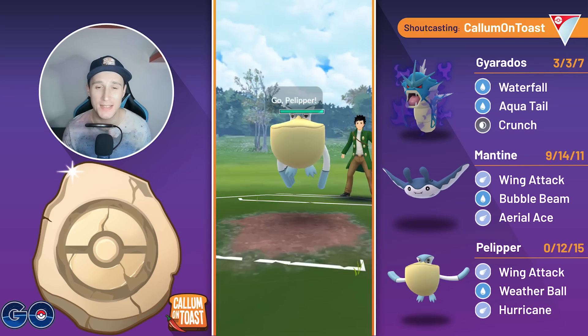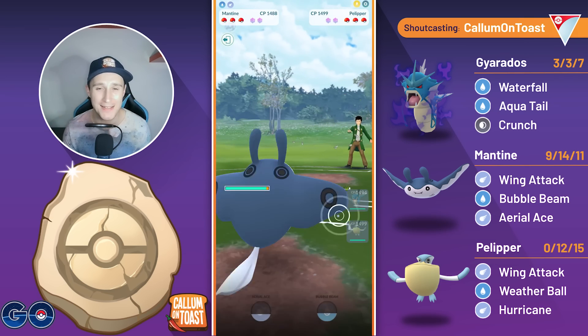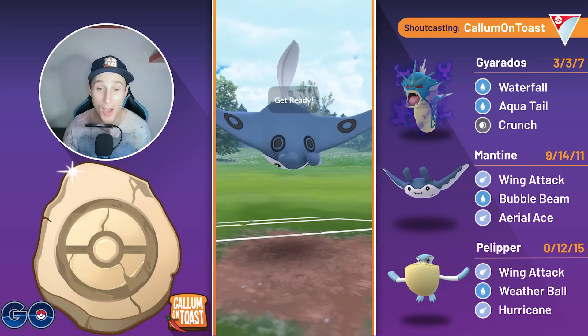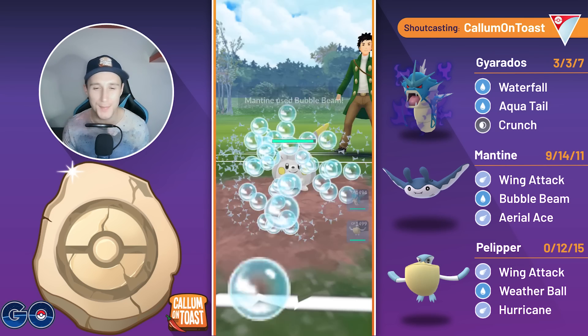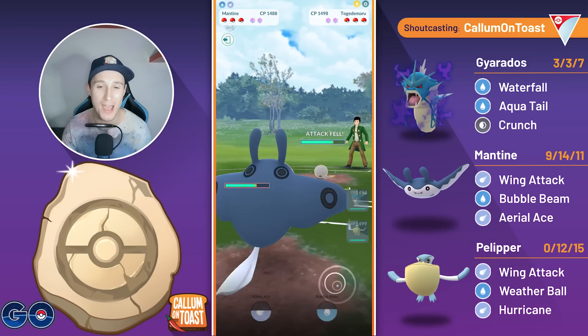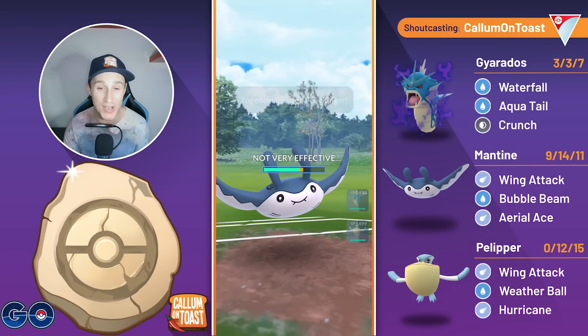Into the next battle, we see Gyarados into Pelipper, so once again going to save swap. Hopefully no Lantern in the back. It's actually a Togedemaru this time around, and this seems awful, but it's actually a lot more playable just because Bubble Beams are actually neutral damage here, and if they want to take me out they have to go for Wild Charge, which will debuff their defense by two stages.